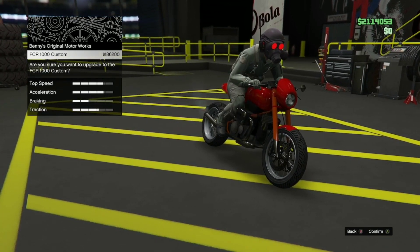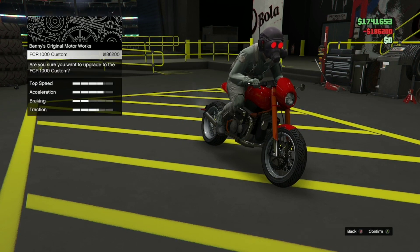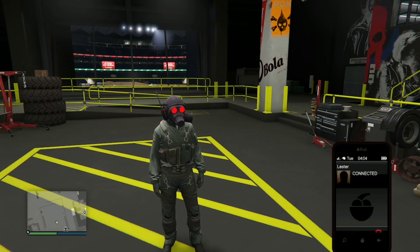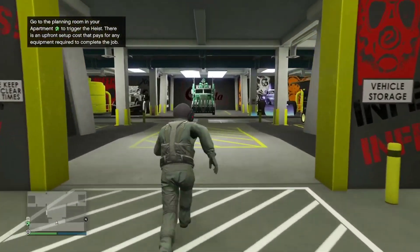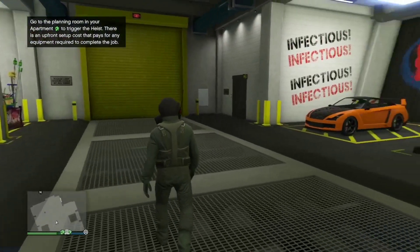From here, press A then Xbox button — on PlayStation, press X then PS button. You need to keep doing this until you see a flash in the background. Once you see the flash, spam X or A. The timing window is about 0.2 to 0.5 seconds after pressing A. It's very inconsistent, but once you get the timing down you will get it.